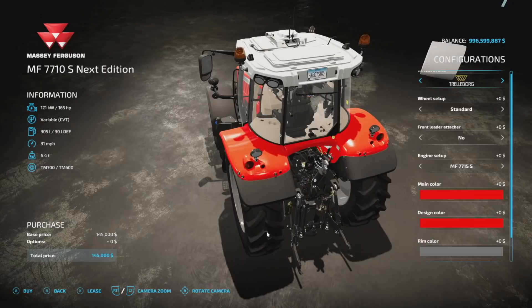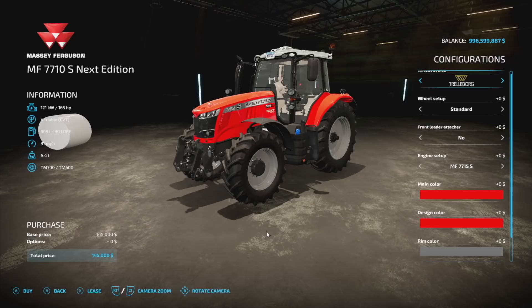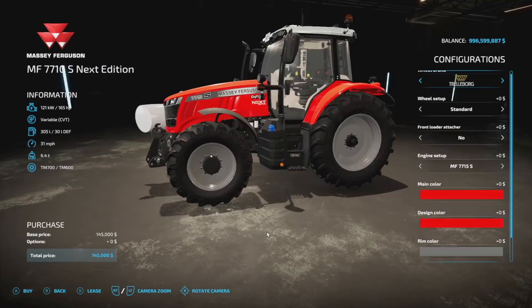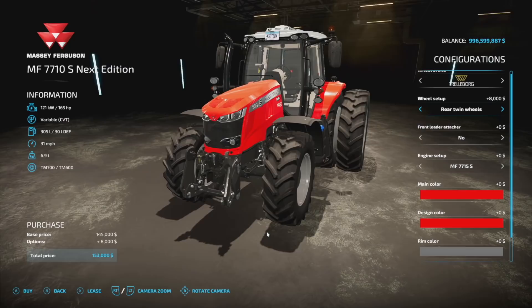Starting off today with new mods for all platforms, we have the Massey Ferguson Next Generation from LS Agrar. There are actually two tractors in this — we've got the Massey Ferguson 7710S and the 7720S, with the 7720S having a little bit more horsepower. For the 7710S, we have 165 horsepower, variable transmission, 305 liters fuel, 31 miles per hour, and 6.4 tons. On console this is going to be 13 slots. For wheels we have Trelleborg, Michelin, Continental, BKT, Bridgestone, and Nokian tires.